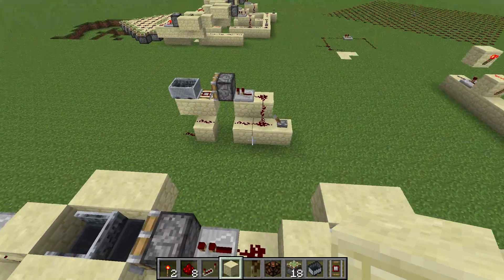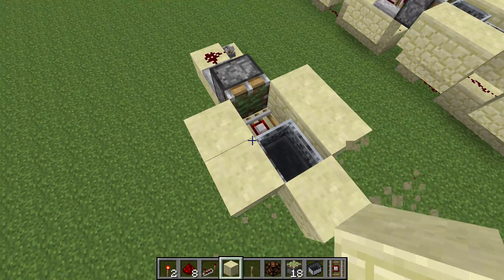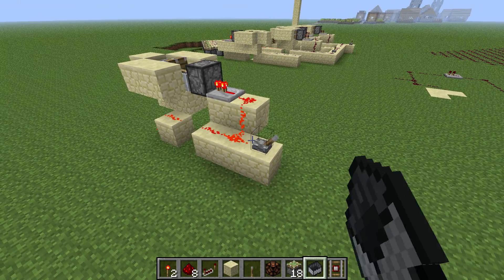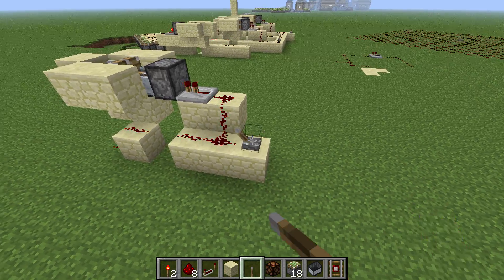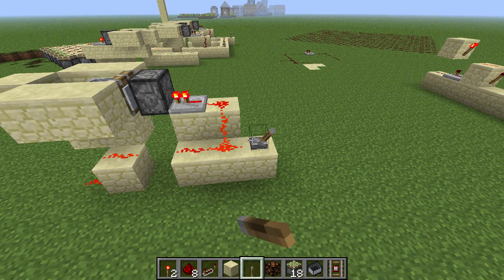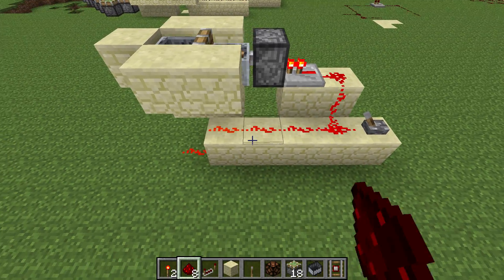To get rid of that, you just build it like this with two railings and two minecarts. I would encase these minecarts like this, and now the railing always holds the power. So this wire always gets updated, and in order to make a NOT gate it's very simple.